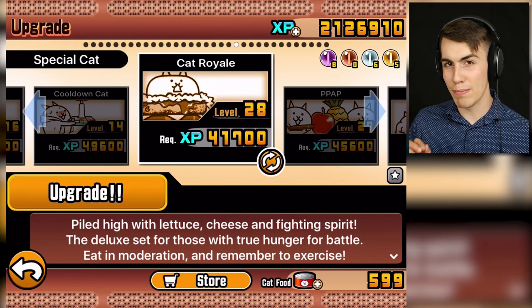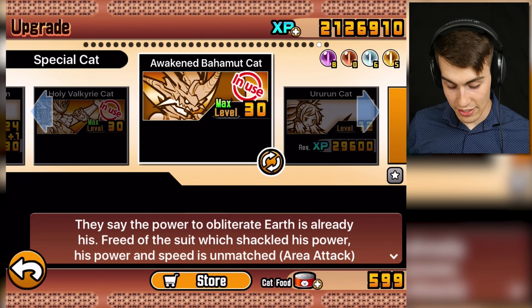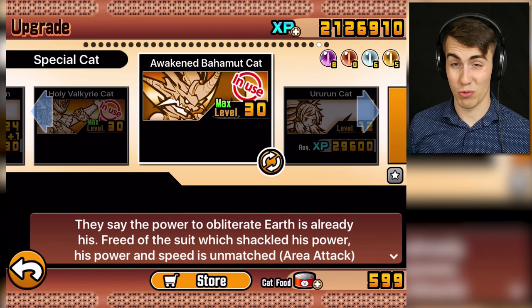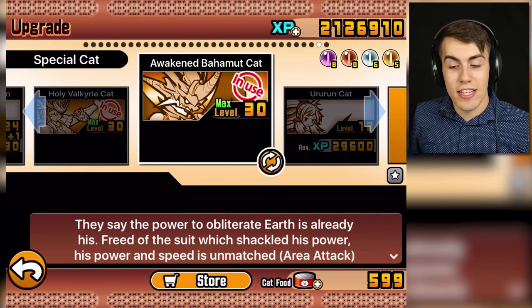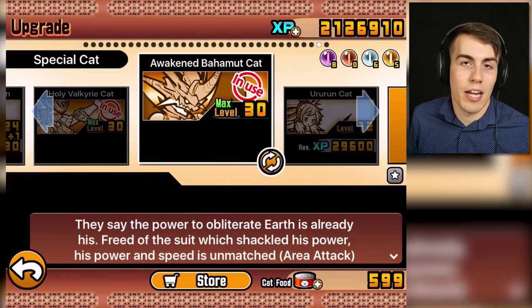I gotta say guys, I have never been more impressed with a unit than I am with Awakened Bahamut Cat. This guy is nuts. It says his power and speed is unmatched. This guy is the fastest unit I currently have, which is really weird because usually Bahamut is really slow. He has been freed of the suit which shackled his power. I don't know what that's supposed to mean, but I guess it just means he's way better now.